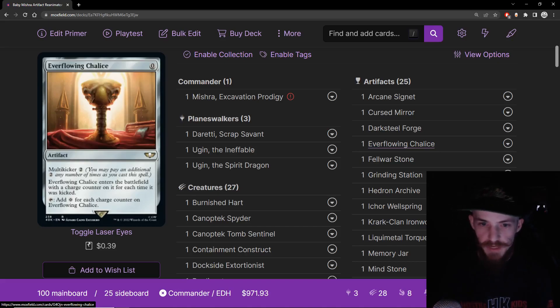Everflowing Chalice — it's a mana rock. Every two mana you pay into it, it produces one colorless mana. Really good flexible mana rock. Sometimes in this deck we might even want to cast it for zero so we can immediately sack it to one of our Goblin Welders or whatever. Fellwar Stone — another really good two mana rock. The two mana rocks are very important in this deck, as they let us play on two, play the commander on three, and immediately activate the commander on turn three.